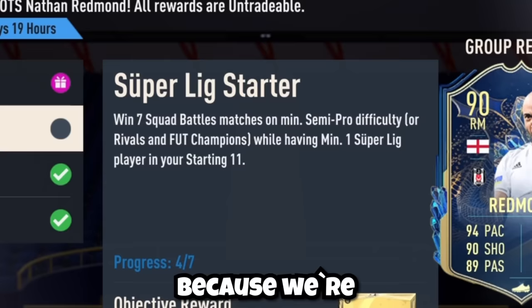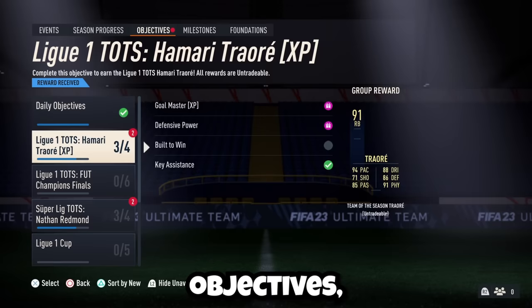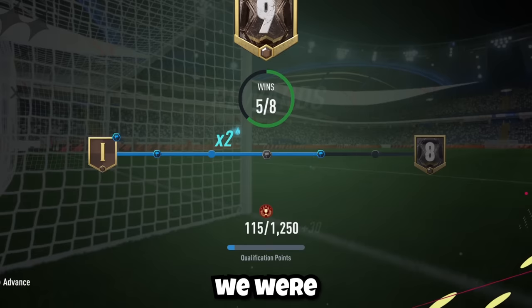The death pack is only there because we're trying to complete this objective. And speaking of objectives, we were now only one objective away from completing both of these cards. We're now in Division 9, and after destroying these Division 9 kids, we were earning some points towards qualification, and we had finally completed these objectives.